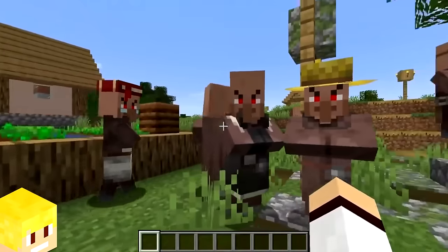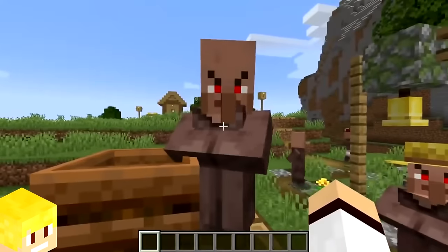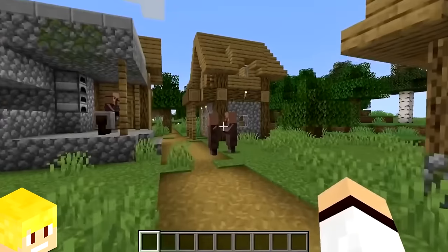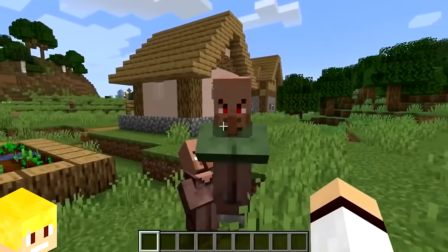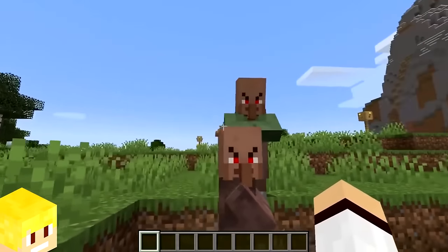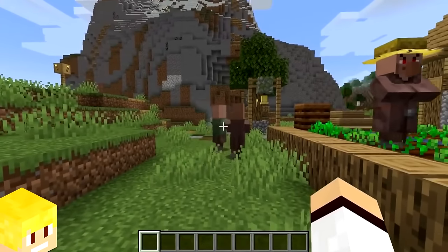In Minecraft version 1.4, a texture appeared in the game files that appeared to be an angry looking villager head. Minecraft possibly planned to add an angry villager expression but never did. This texture remained unused all the way up to version 1.13 until it was officially removed in Minecraft 1.14.